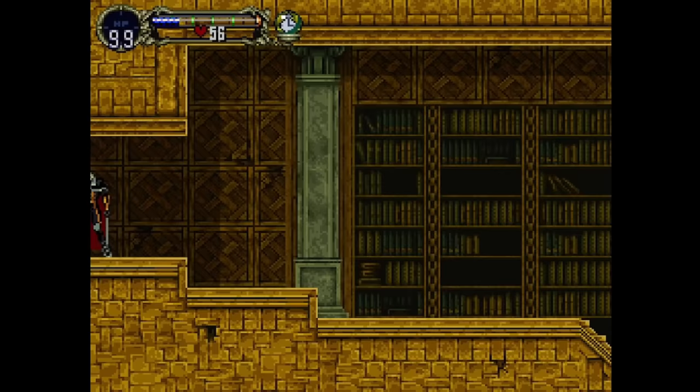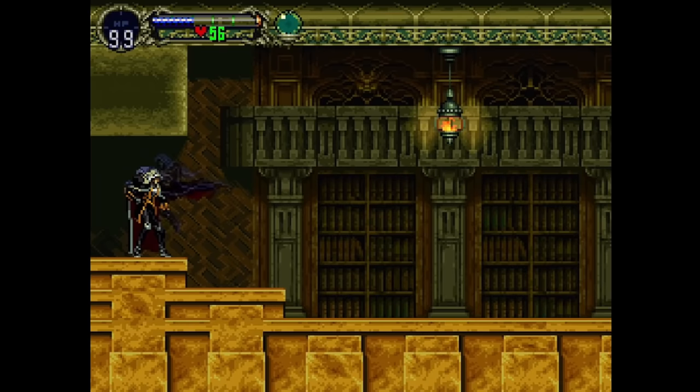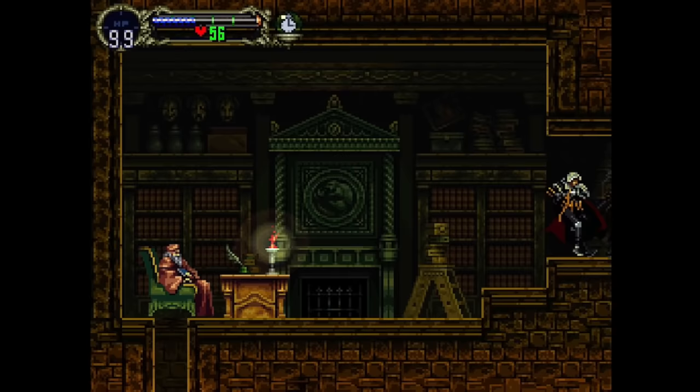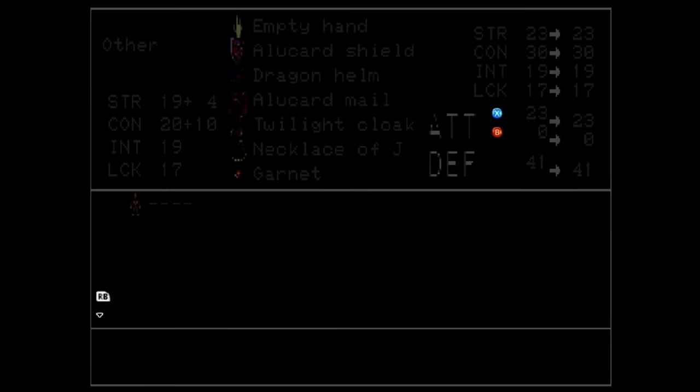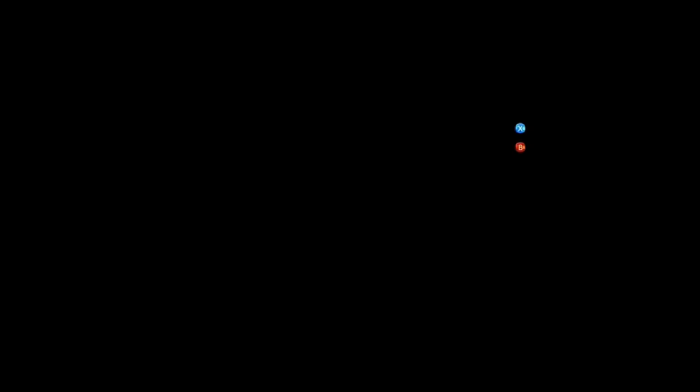I damage boost off a gunshot from one of the skeleton gunmen to grab the shield rod — it's probably one of the most important items in Symphony of the Night speedrunning depending on the category. It combines with whatever shield you're using to give a special spell, and the Alucard shield combined with the shield rod is the strongest. We dive kick off a book to get extra height to reach the fairy card — the first familiar relic we see. Familiars aren't very useful for combat, but this one activates a glitch at the shop.